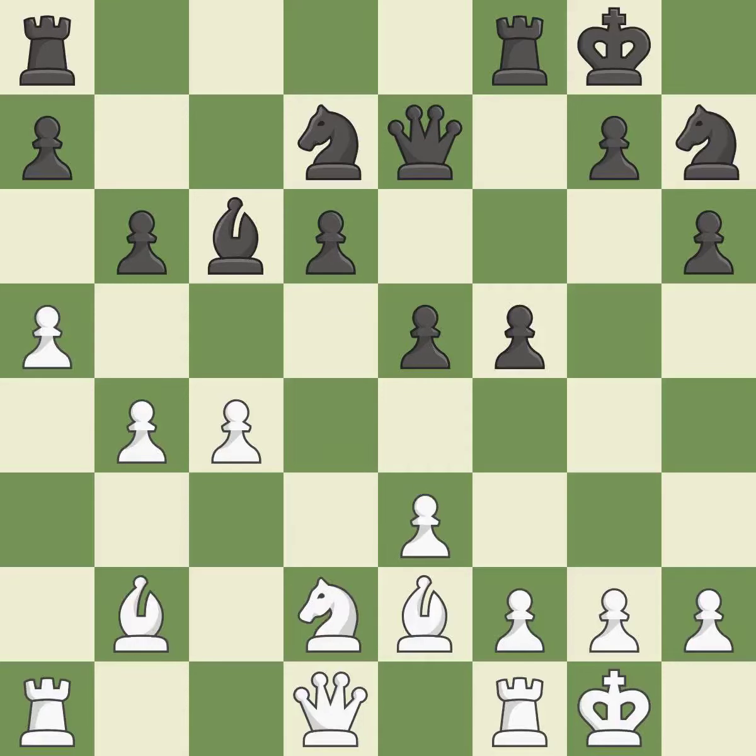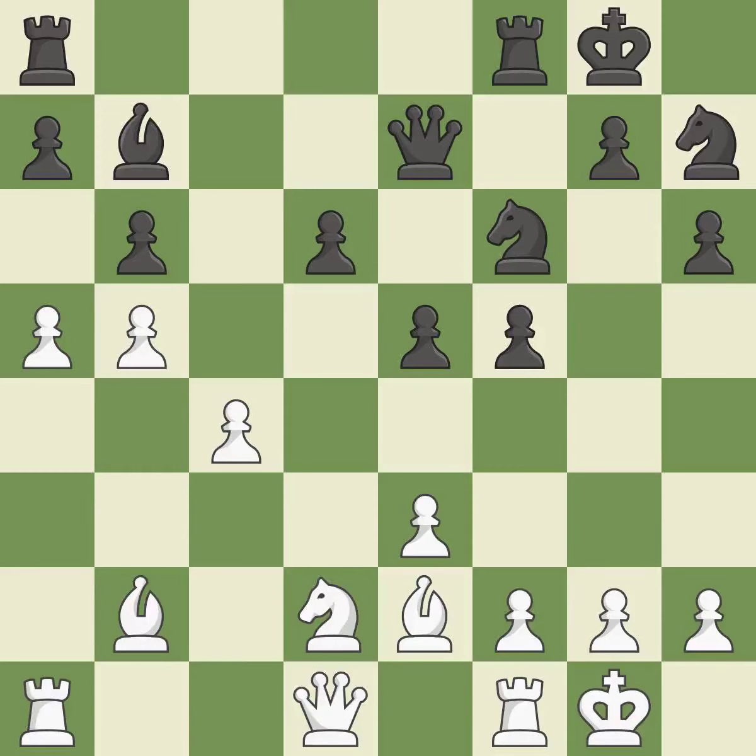This threatens to kick a bishop. This misses an opportunity to develop a rook off its starting square, allowing the opponent to kick a bishop — it is an inaccuracy. The opposing bishop is kicked by a pawn and must now move or be captured. The bishop is now in a secure position.